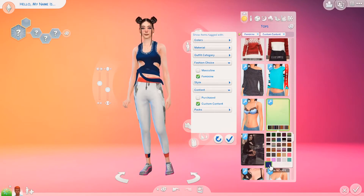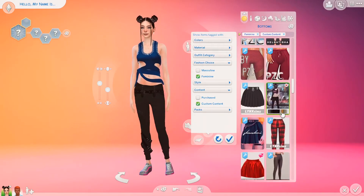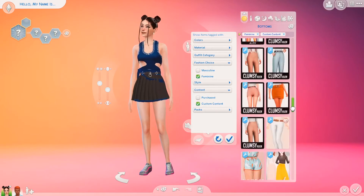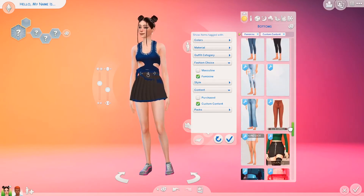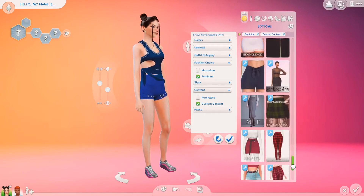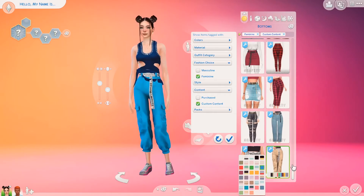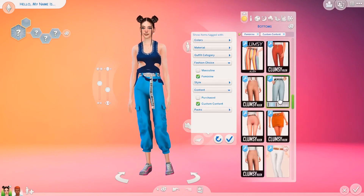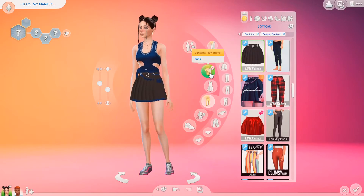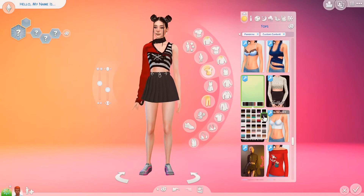These are custom content clothes I found online - if you search cyberpunk or fantasy, this outfit comes up. There are trousers she's supposed to wear with the top, but I didn't think they went with her aesthetic. The top clips badly on a lot of things, and nothing really went with it, but I ended up going with big baggy sleeves - I think it works fine for what we're going for in the end.